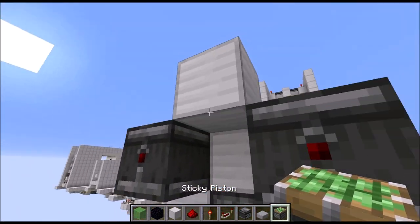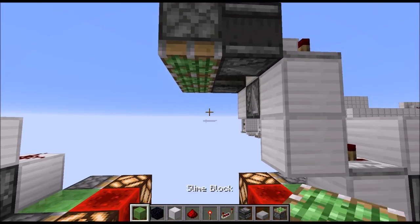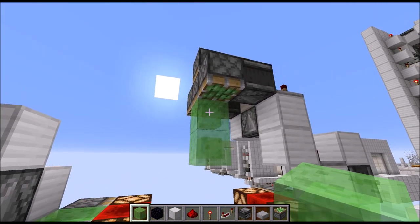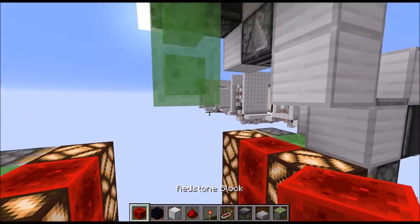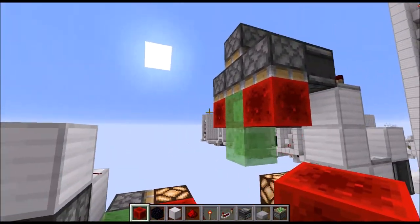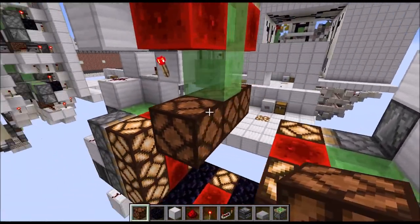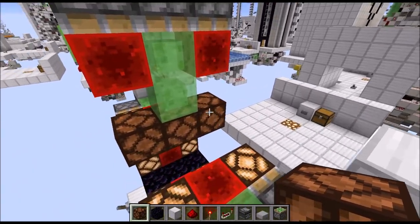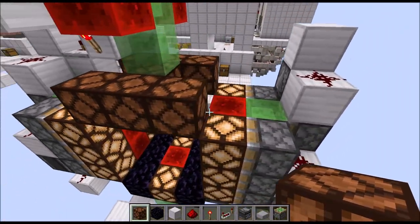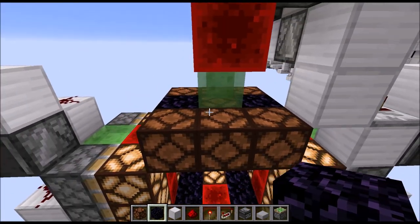Then grab your sticky pistons, place two in the middle and then two towards the front and back. Below the center we need a column of two slime blocks, then below the other sticky pistons some redstone blocks. Then in the middle, a row of three redstone lamps, and then four redstone lamps in the corners to create this shape. Then lastly, fill in the rest with some obsidian blocks.